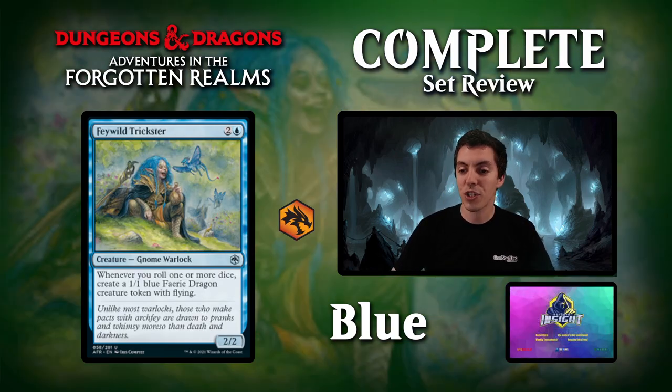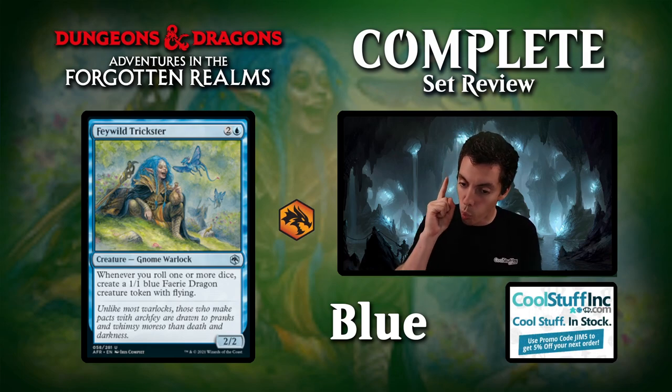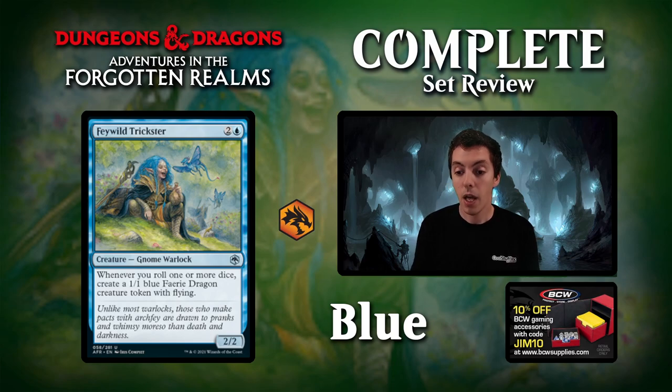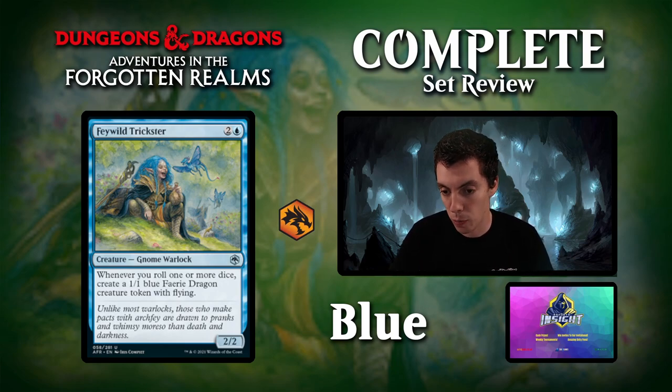Up next is Feywild Trickster, 3 mana for a 2-2. Whenever you roll one or more dice, make a fairy dragon creature token. As we were saying with the common 4-drop flyer, rolling dice has benefits, and this is one of them. This is definitely an archetype staple — if you're Blue-Red doing the dice-rolling stuff, this card is going to be insanely good. If you get even one token off this card, you're way there on rate. A 2-2 for 3 that makes a 1-1 flying token is already very solid. Very very solid draft card.